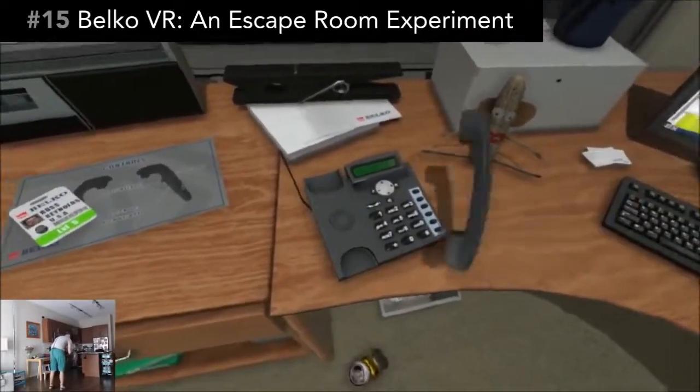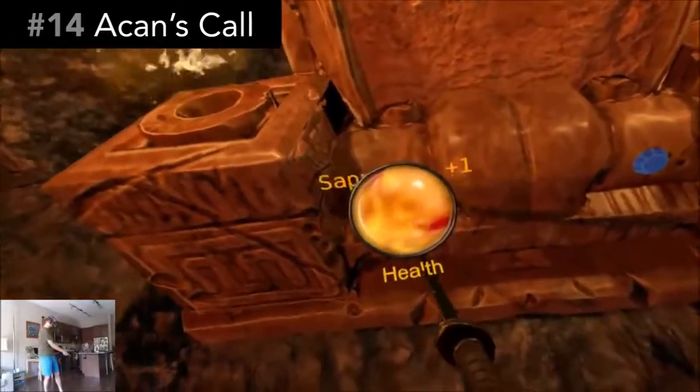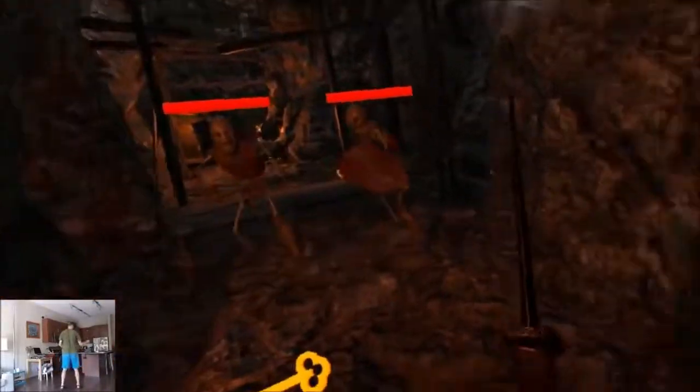You're trapped inside an office and you need to find a way to escape. You also explore a spooky cave while finding diamonds and keys to open treasure. You fight off evil skeletons along the way, and it all ends in a giant climax.